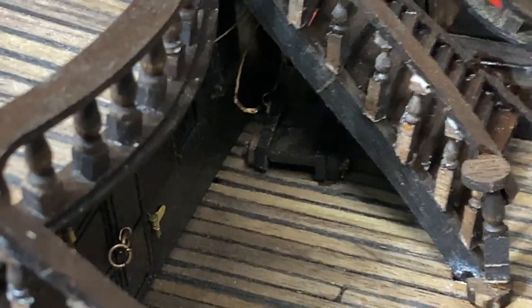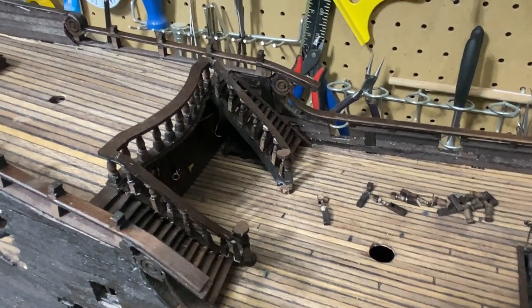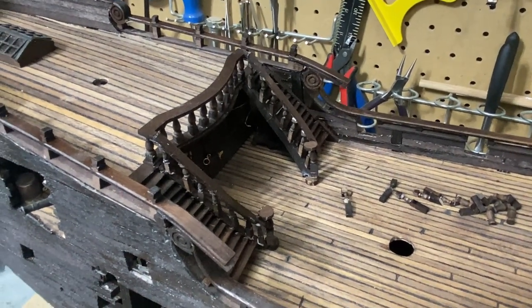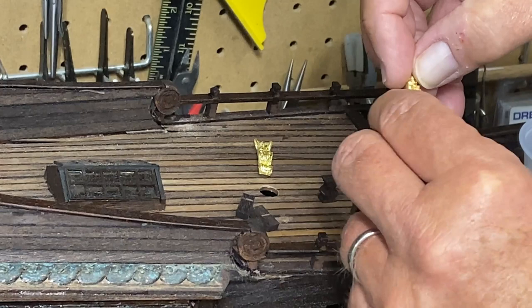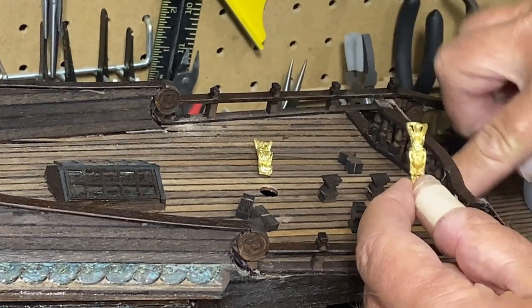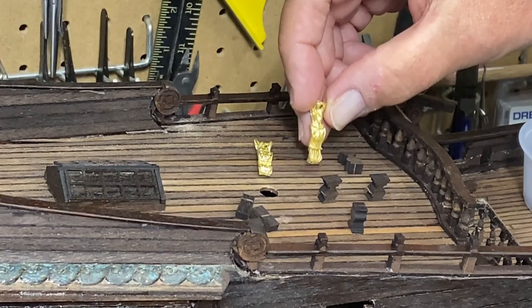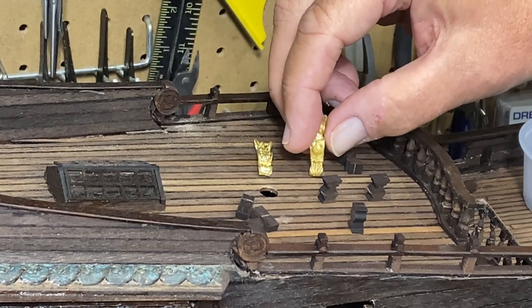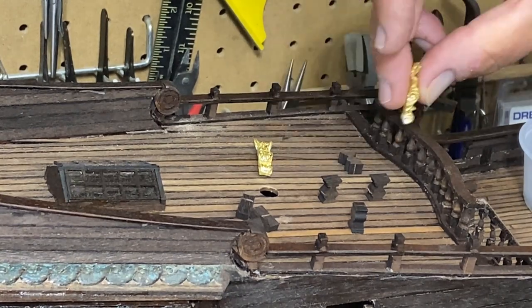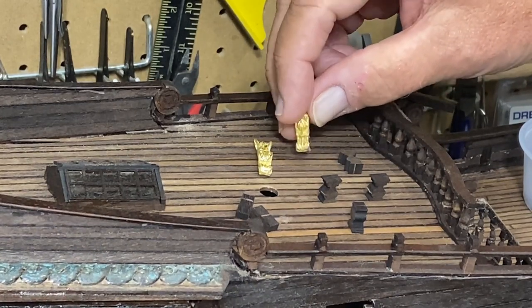The stairs are done, just waiting for them to set up and dry. I'm getting ready to make these pedestals for the two statues that go on either side of the entrance to the captain's quarters. I went ahead and gold-leafed these with the 24-karat gold — these are the only two I'll do in gold, and they'll be back in the shadows, so I think that'll make it unique.